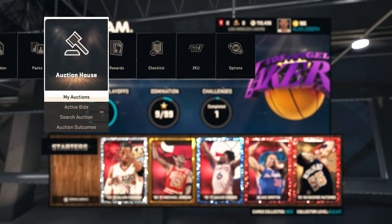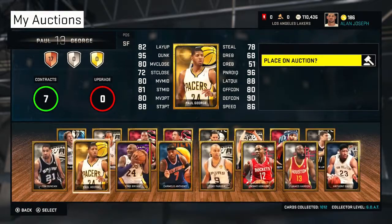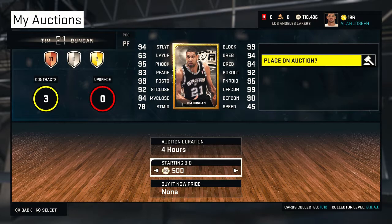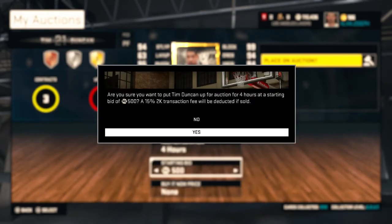So everything on my collection will be set to bid on for four hours. So if you want a cheaper card and you see this video by then, you'll be able to snag a card for cheaper than what it usually is.